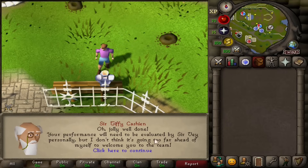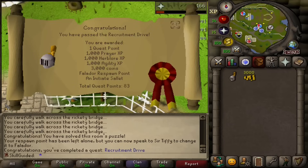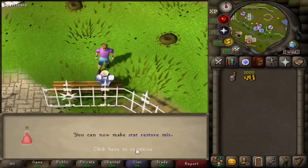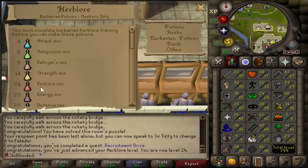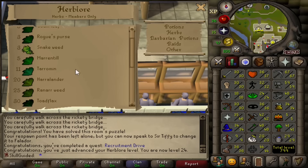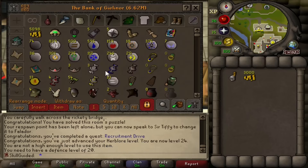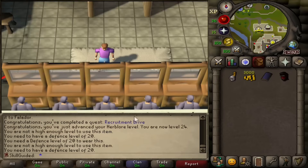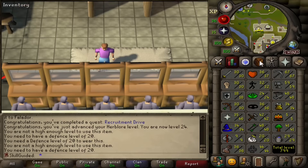Jolly well done. Your performance will need to be evaluated by Savant personally. We've done it — a quest point, a thousand Prayer, a thousand Herblore, a thousand Agility, three thousand cash. We can now set our respawn to Falador, and we get our first piece of Initiate. We got 24 Herblore, can now make stat restore mix. We also have a couple of potions to make: compost, stat restore, Guthix's Balance. Guthix's Balance requires a little bit of questing. We have Mithril, Shazian, and Initiate — all of which requires 20 Defense, so now we're free to get 20 Defense whenever we please.